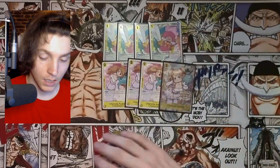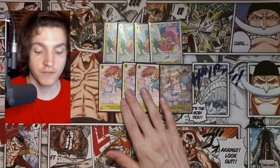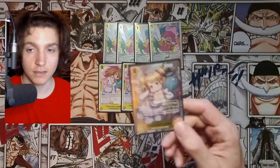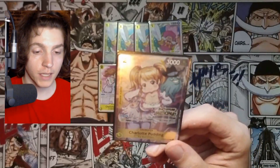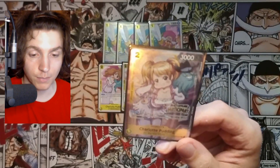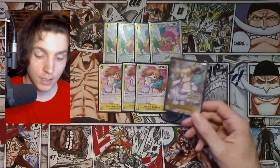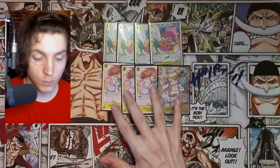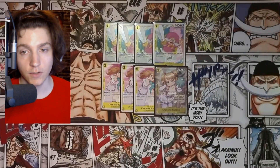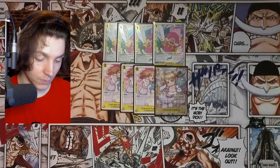For the next 2k counter, we play four times the other Pudding — you will basically never use her effect, but it's a 2k counter. Her effect: on play, look at up to one card from the top of your or your opponent's life cards, then place it at the bottom or top of the life — basically the same as the leader but with no boost. You'll know what you'll hit or what your opponent gets to hand.